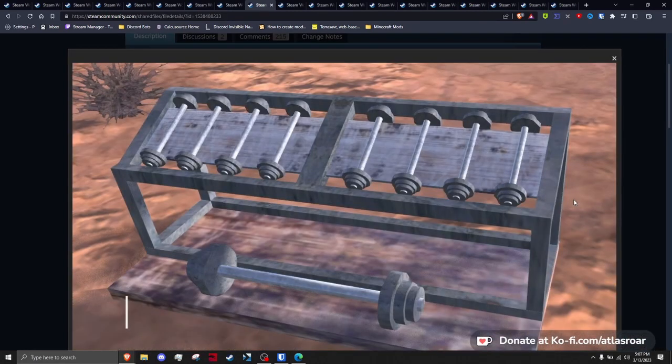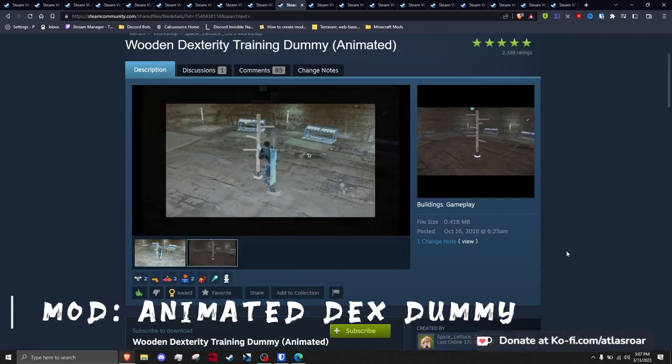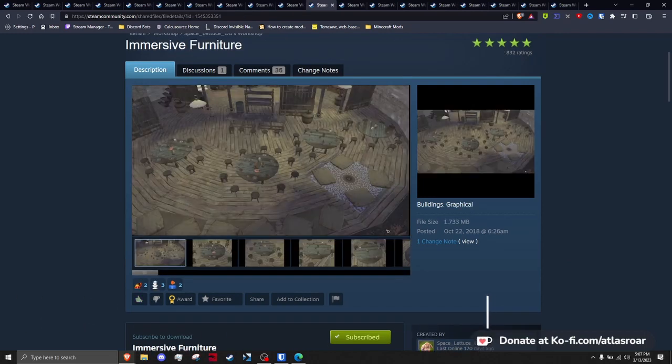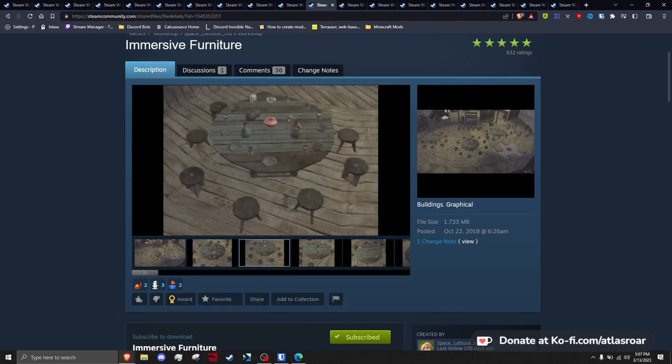Weight Bench Mod does what it's named — adds a weight bench where your characters can train strength. Animated Dex Training Dummy animates a dummy where your characters can train their dexterity. Immersive Furniture takes items you find in game and adds them to table models with many variations, saving a lot of time with decoration for your base and even replacing some interiors with new models.